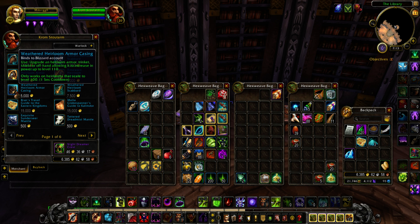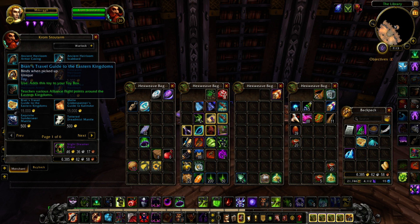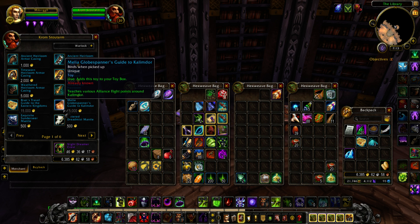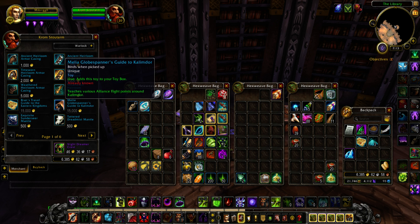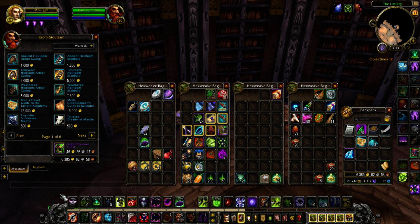There are also two new heirlooms — kind of different. It's the flight path unlock for Eastern Kingdoms and Kalimdor. When you use these items it unlocks all the flight paths on all your alts, so you won't have to run to each location or anything like that. You just pay 15k and permanently have all flight paths unlocked.